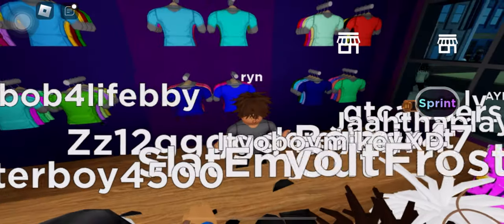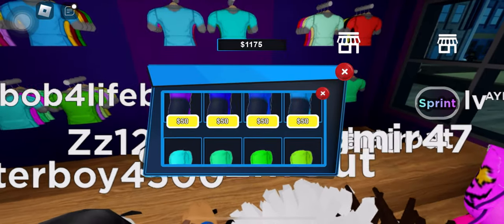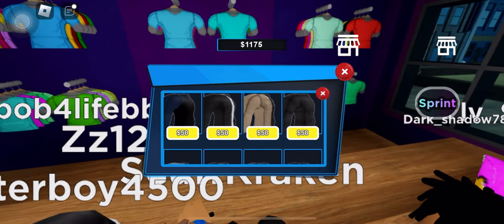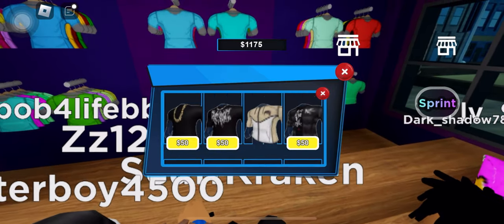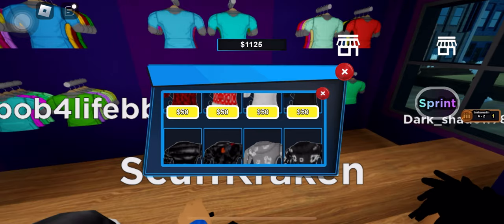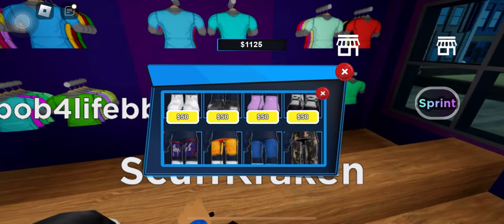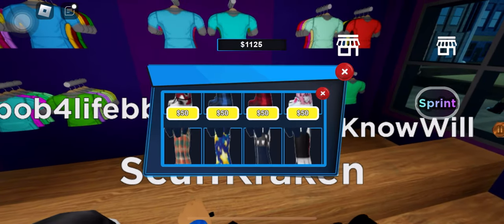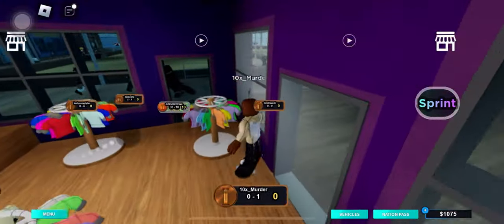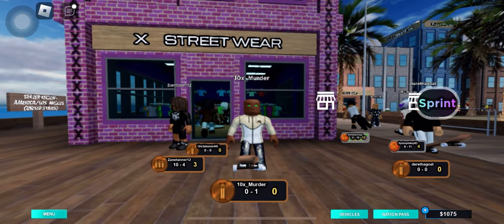So this is the store right here where you buy all the shirts and pants. You want to go to the shirt catalog first. They got a lot of different colored shirts — Nike tags, drip, all of that. Anything to make your character look amazing and dripped out. Now I'm going to go through the pants. The pants are like the same as the shirts — just buy the pants to match the shirt, make your character look good. They got some pretty good pants and clothes here. This is where you'll find it at — X Streetwear, purple building. Let's go ahead and go to the next store.